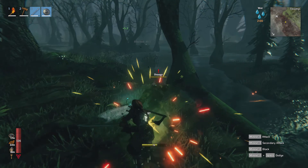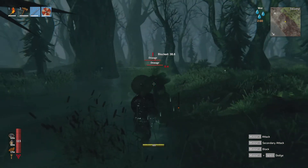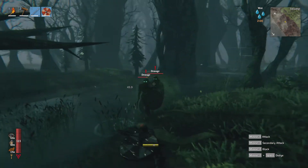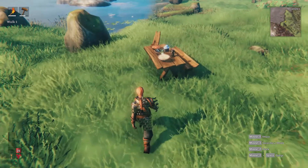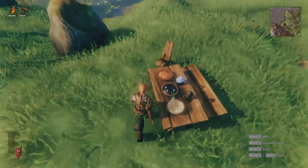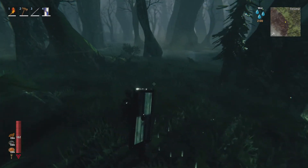The opposite of the tower shield is the buckler, which offers less in the way of blocking but instead lets you parry incoming strikes. Meanwhile, the regular round shields will continue to be a balanced choice for the standard fighter. Come back next week for a look at some of the new food recipes.